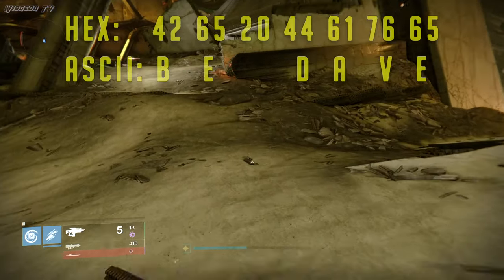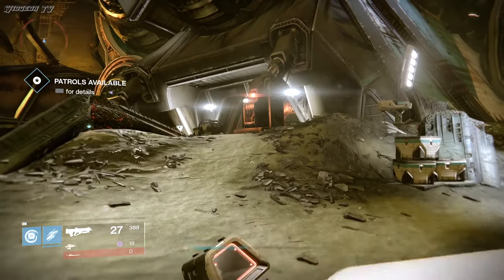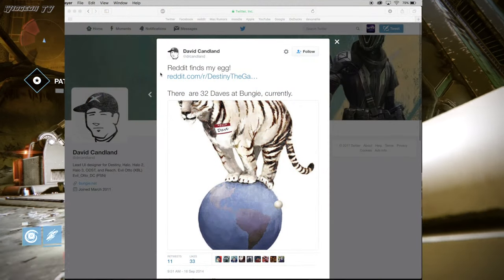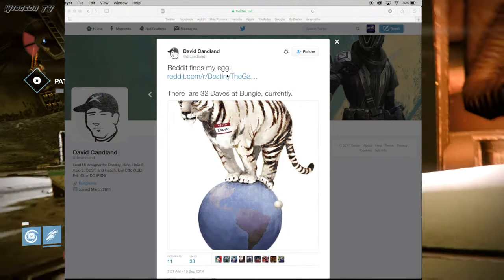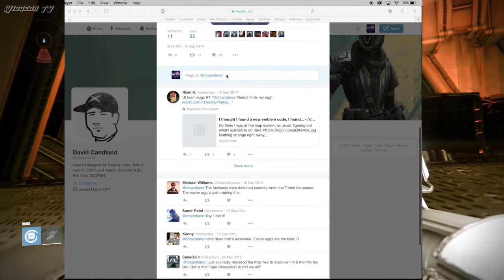Next up are the numbers on the bottom of the map. These numbers decrypt into 'be Dave.' This was later confirmed by Dave himself on Twitter, saying 'Reddit finds my egg.' You've been staring at these numbers for about two and a half years now, and now you know what they mean.